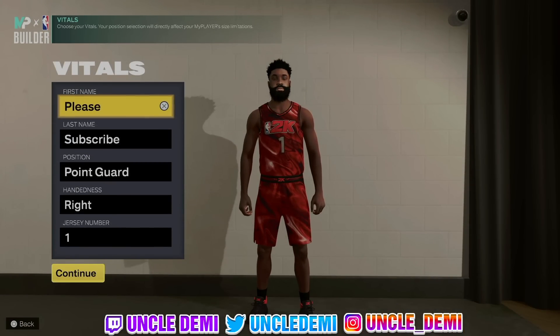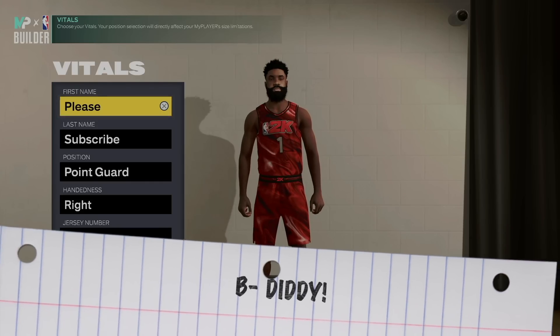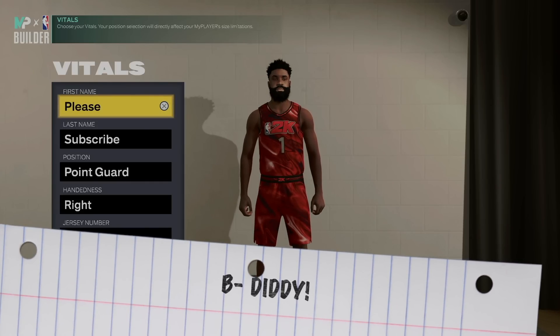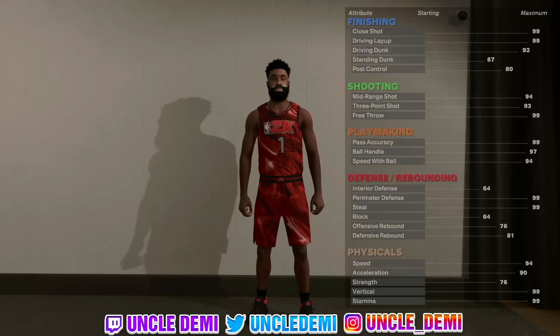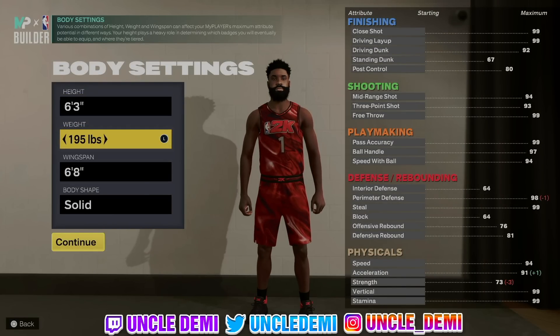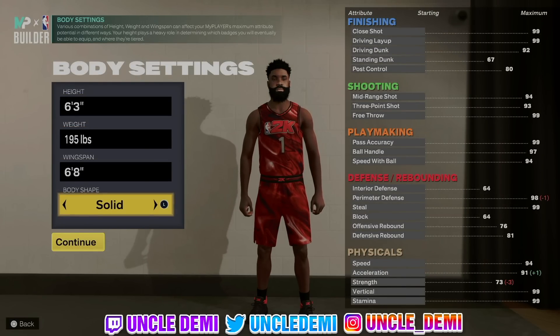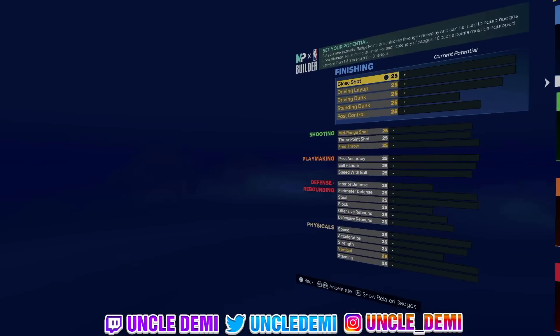Now we're looking at build number three, and build number three is going to be my man Baron Davis, aka B. Diddy. This is going to be the first and only one that's going to have some defense. This one has always been one of the top replica builds in the game. It's going to be the most balanced build as you're going to see within these top five. 6'3, 195 pounds, 6'8 wingspan, body shape defined.